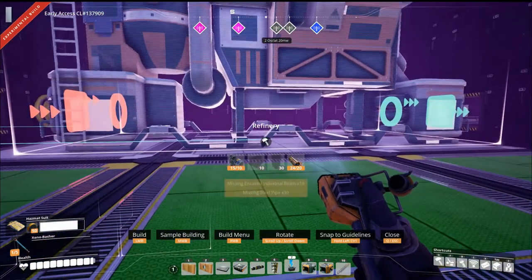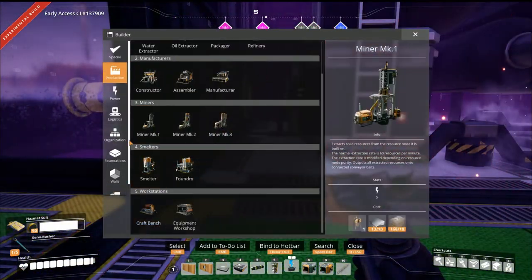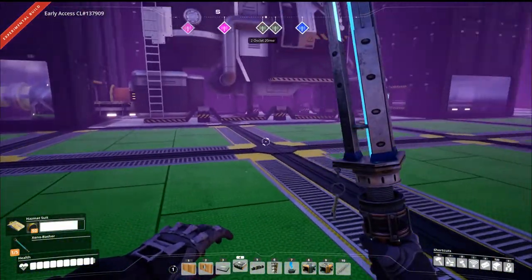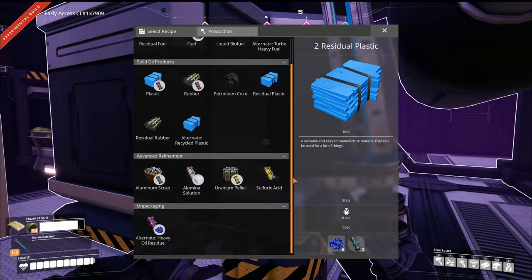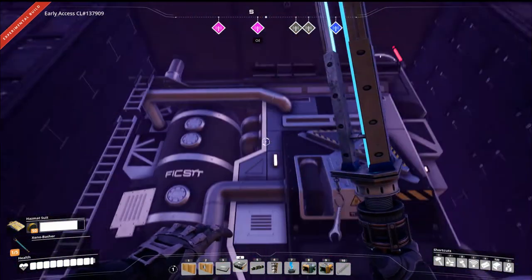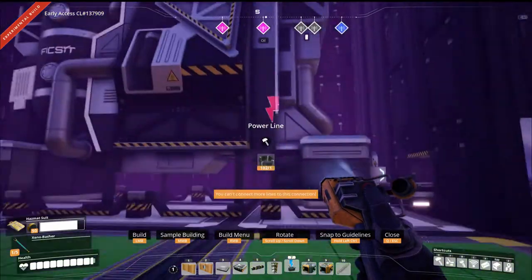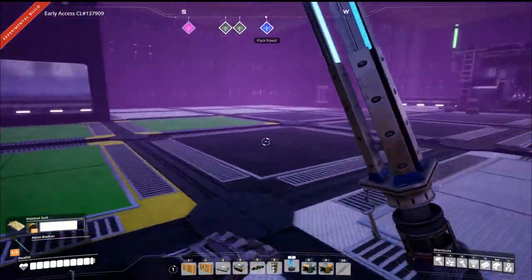Now for the second refinery — this is the machine you need to be more wary of. When this machine starts going, you need to be two blocks away from it. Make sure this one is away from everything else, because as soon as you turn it on it's going to start irradiating everything. You're making uranium pellets here. I turned it on — look, radiation levels start going. You need to be two blocks away.